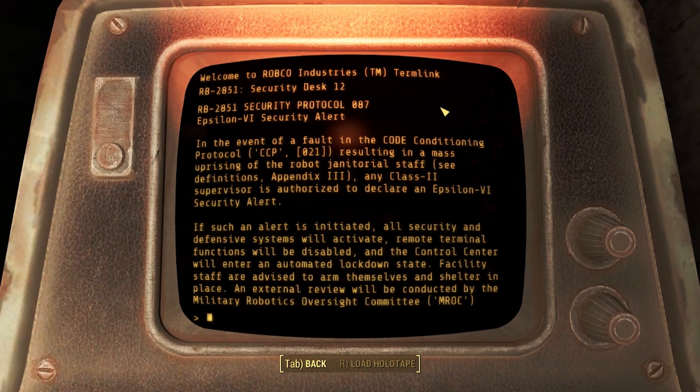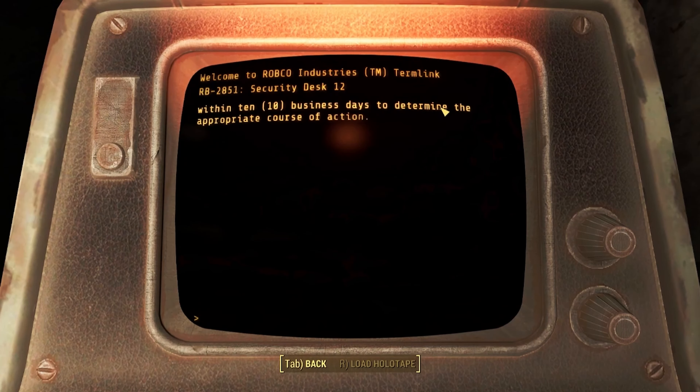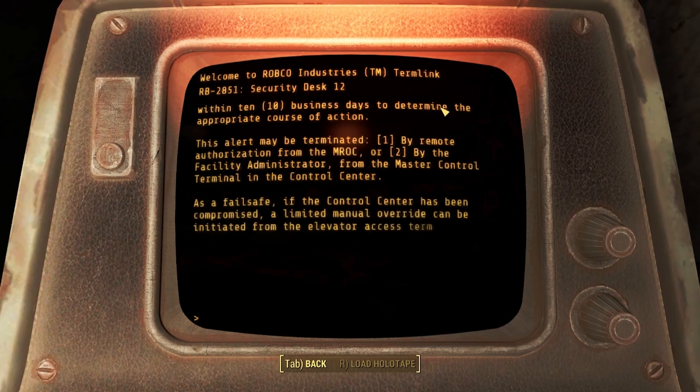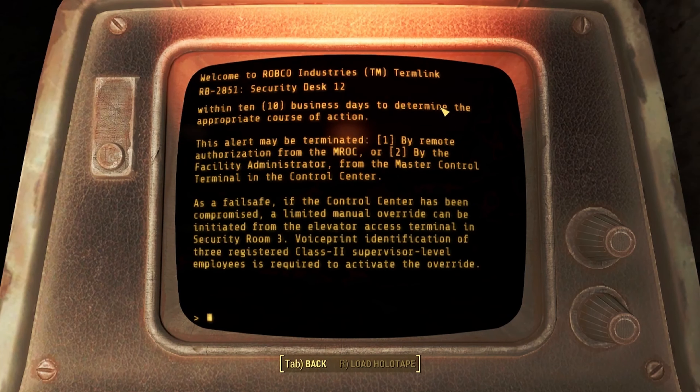If such an alert is initiated, all security and defense systems will activate. Remote terminal functions will be disabled, and the control center will enter an automated lockdown state. Facility staff are advised to arm themselves and shelter in place. An external review will be conducted by the Military Robotics Oversight Committee within 10 business days to determine the appropriate course of action.